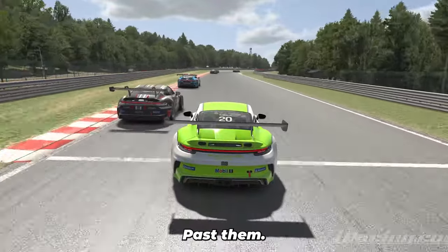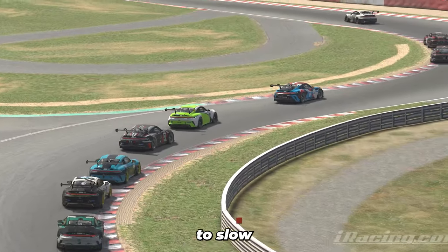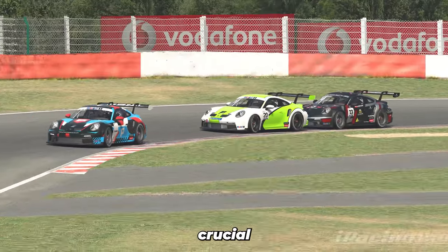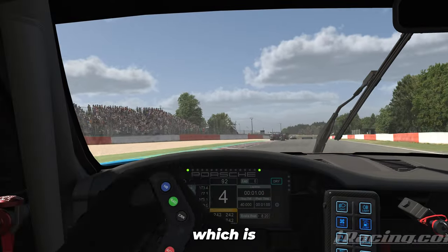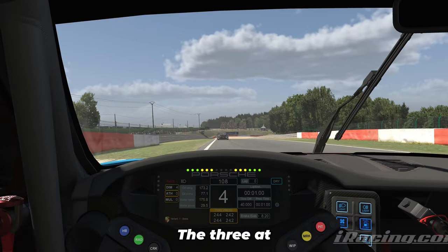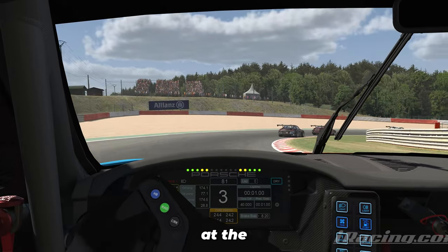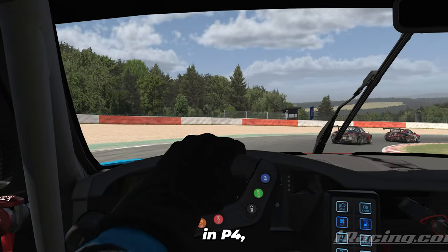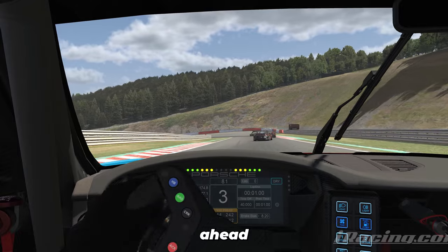These two guys up ahead got penalties too, so they're slowing down and everybody is flying past them. I'm kind of leading that charge past them. Fortunately car number 20 is sending it up the inside of 13, which is going to slow both of them down at a crucial point in the track, giving me the racing line all the way through and into the next corner. From those three free positions we gained at the beginning, we're currently riding in P4, which I am literally over the moon about.